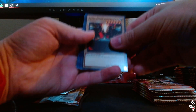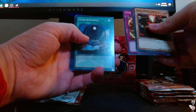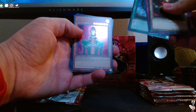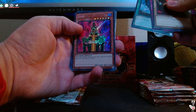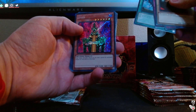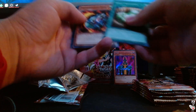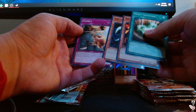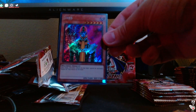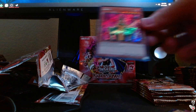Come on, Secret Rare. We have Steel Ogre Grotto, Solomon's Law Book, Time Seal, Dimension Hole — and Secret Rare Jinzo! There it is! Holy cow, I did not expect that. What a classic card. Secret Rare Jinzo, set that right there. Drill Bug, Gamble. Very nice, what a classic card.